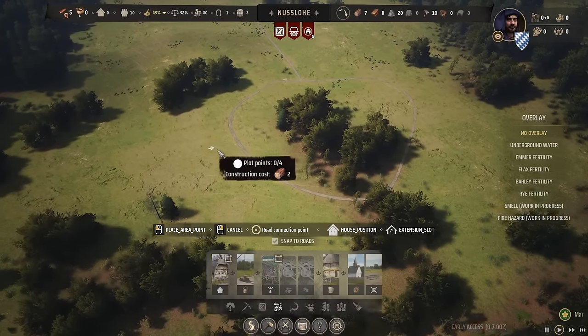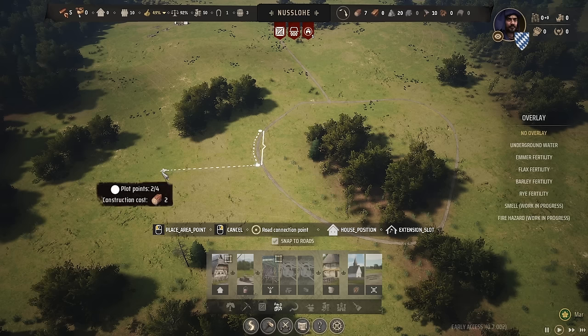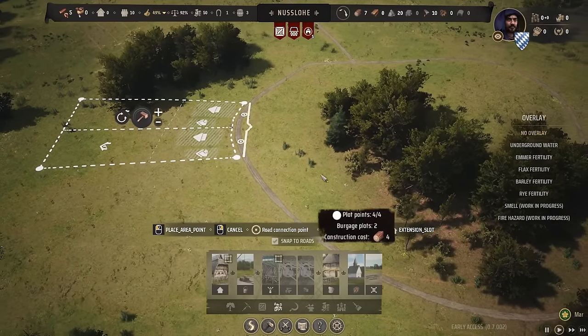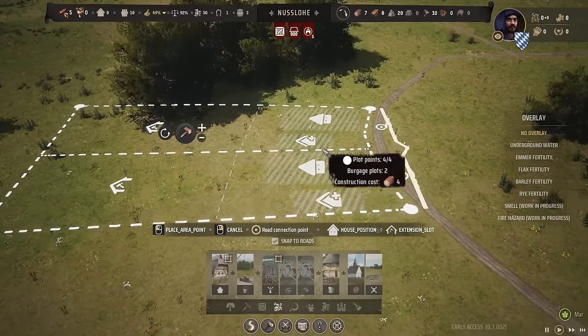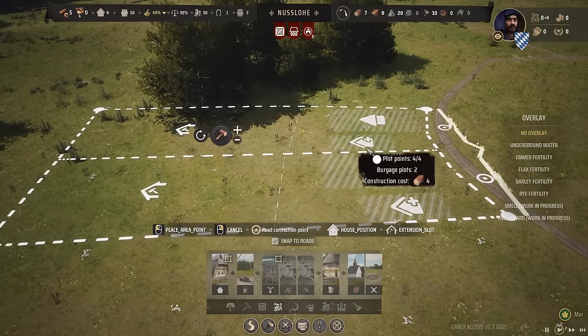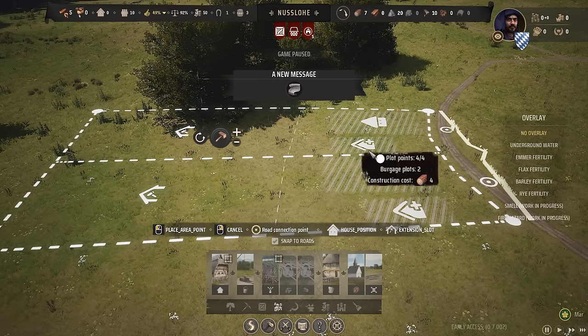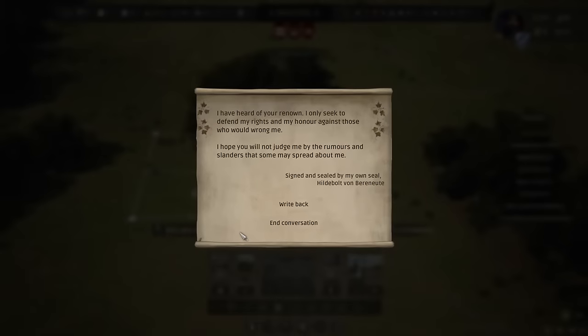I'm not going to build them too tightly, which means I can make space for not just one family on this plot, but for two families — a bit of a wider building style right here. We also got a new message from our competitor Hildebold von Berenoet: 'I only seek to defend my rights and my honor against those who would wrong me. I hope you will not judge me by the rumors and slanders that some may spread about me.'